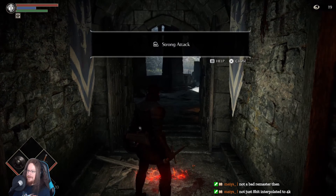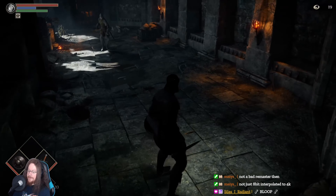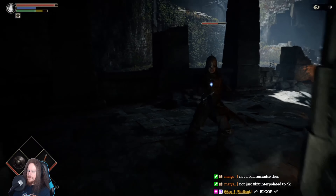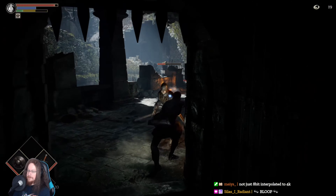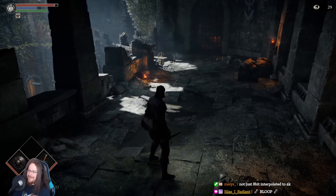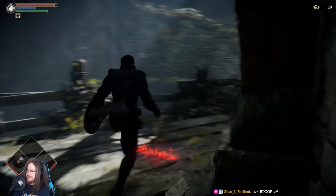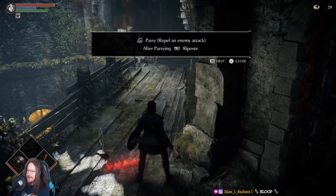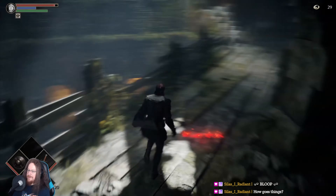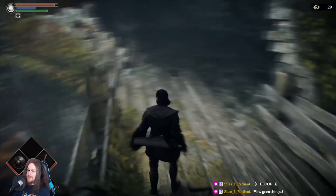R2 strong attack. Playing Demon's Souls today, just started actually not that long ago. L2 to parry - repel an enemy attack, after parrying use R1 to riposte - although that hasn't seemed to work out for me so well. Really, really good - I really like how Demon's Souls looks, it looks like it's gonna be a fun game.